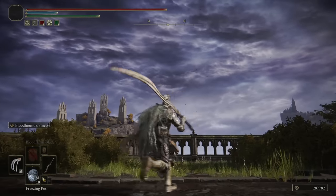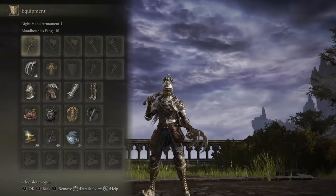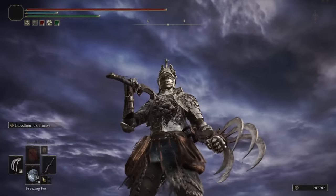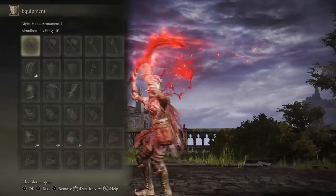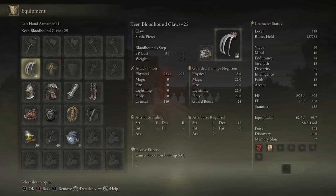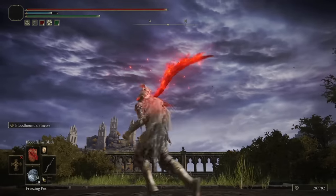What's up guys, Chase the Bro here, and welcome back to another Elden Ring build video. Today we're going to be using a Blood Flame Knight — kind of a play on the Bloodhound Knight build with a mix of the Blood Flame Blade buff. We are going to be using the Bloodhound's Fang and the Bloodhound Claws on a dexterity build, and then buffing them with the Blood Flame Blade. It works really well on the weapons.